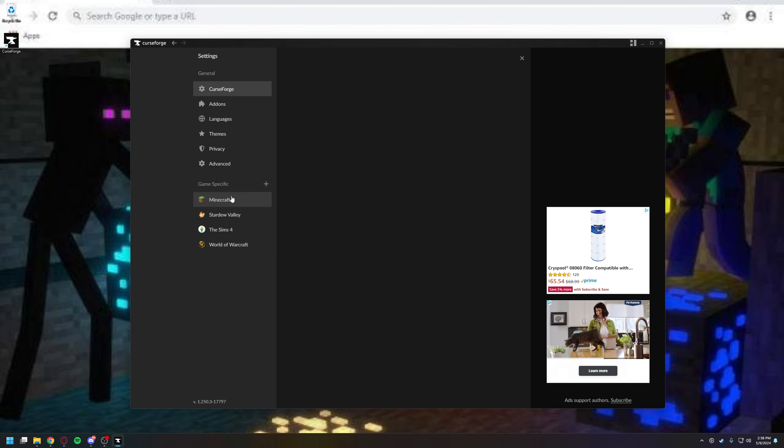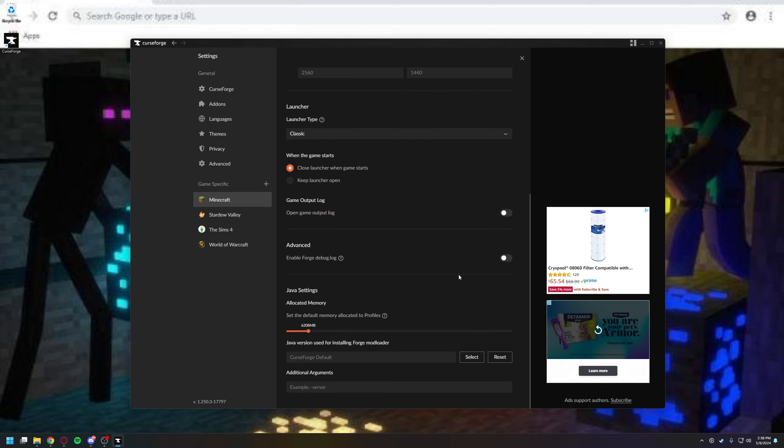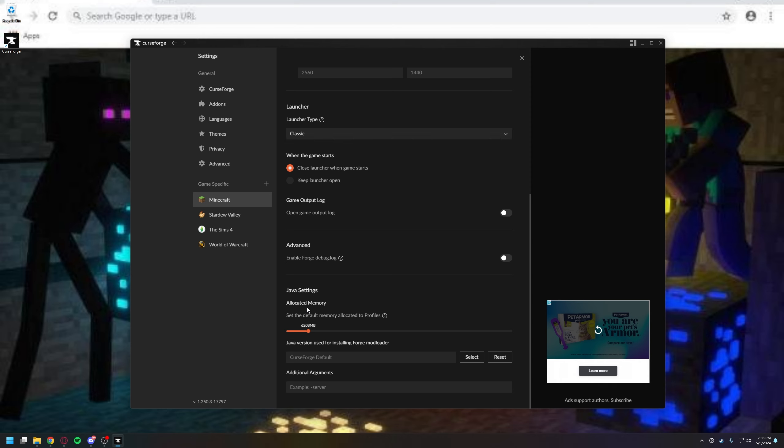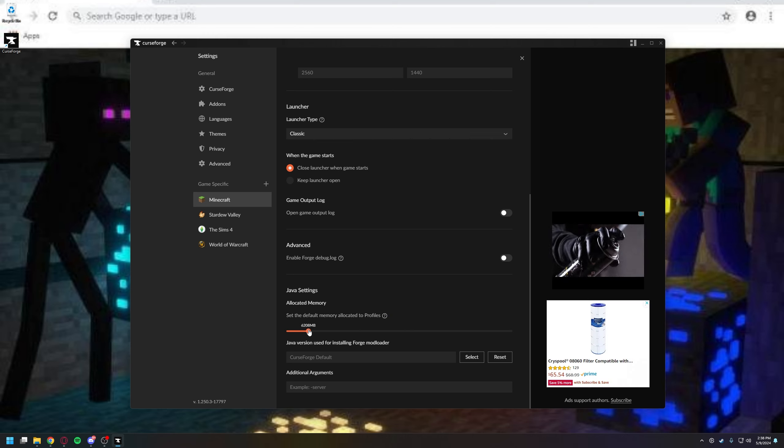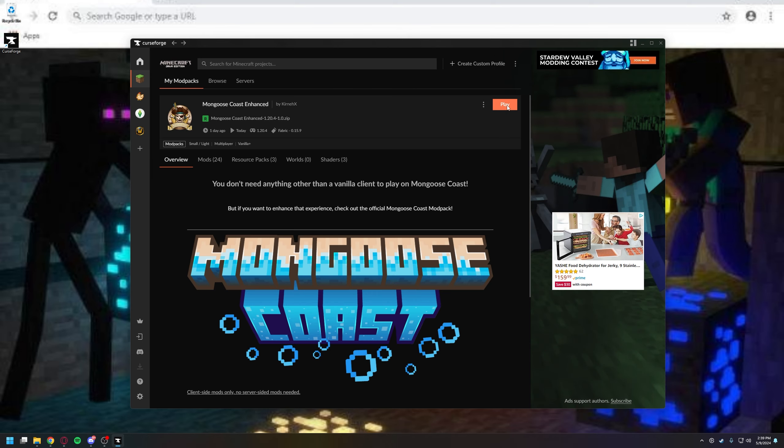Before you hit play, you're going to want to go into Settings. If this is your first time using CurseForge, you can set up under the Minecraft tab a custom resolution and the amount of RAM tied to your PC. This is going to be a bar of all the RAM inside of your PC. You can choose as much as you want, or about 6 gigs — about 6,000 megabytes is roughly the most you should ever need for a mod pack. This is a vanilla pack, you could probably get away with 2 or even less, but I just keep mine at 6 because that handles me on all my other mod packs as well. After that, you just hit play.